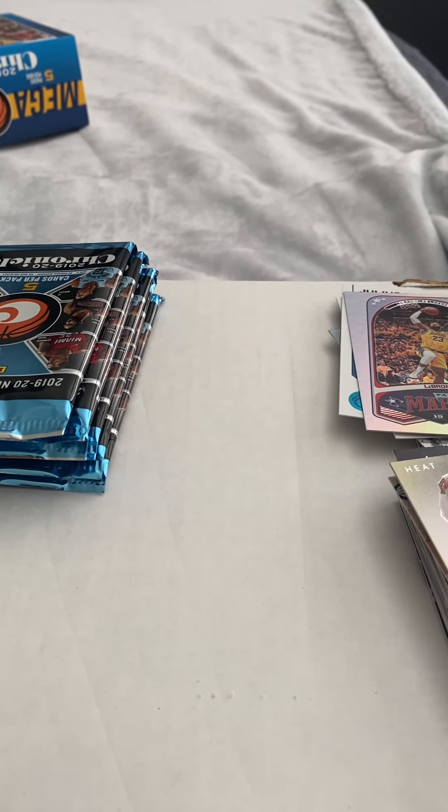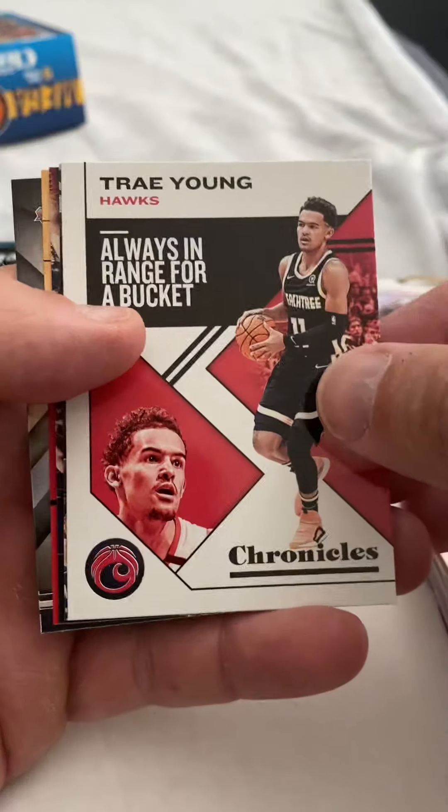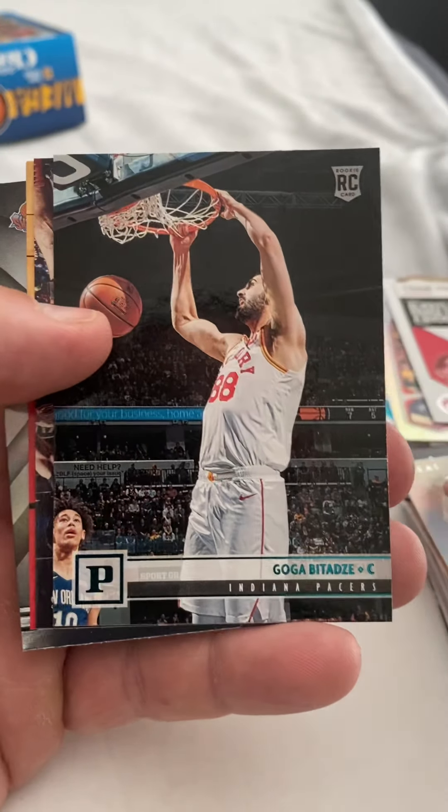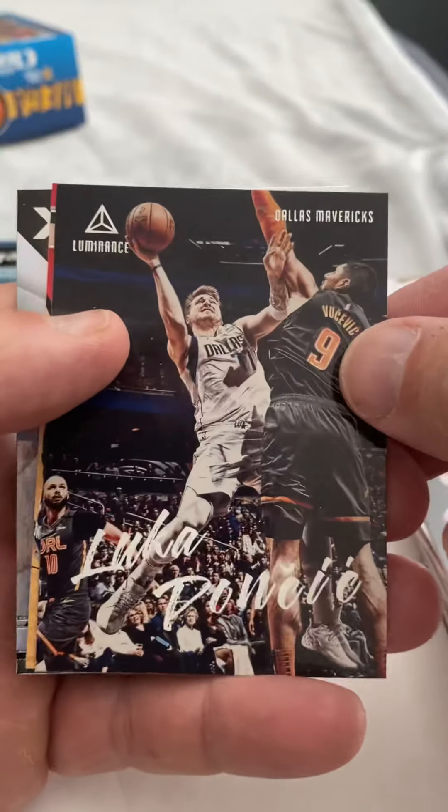Kendrick Nunn is a beast. Give that guy consistent minutes and he will give you numbers. He will perform. He did it in the playoffs last year once the scoring drought was done. There's the third pick in the draft, he finally shows up for the party. Trey, Goga — I probably have 50 Goga rookies, I don't need some — Luca.